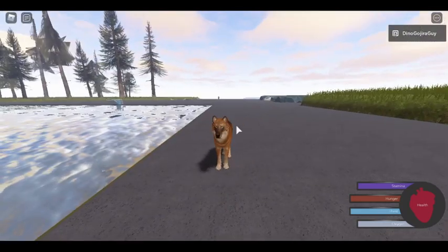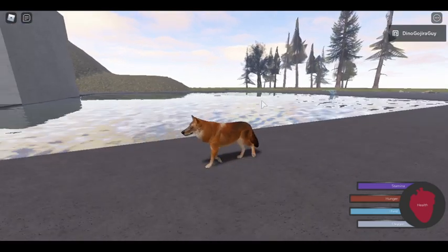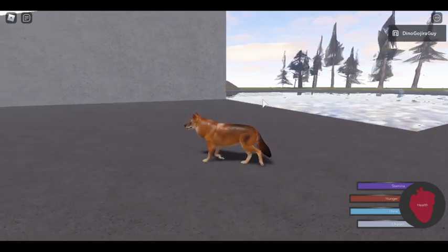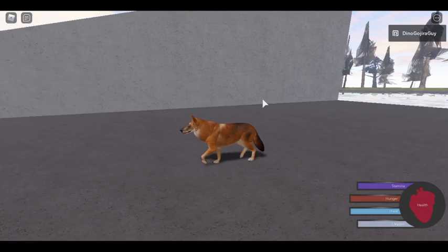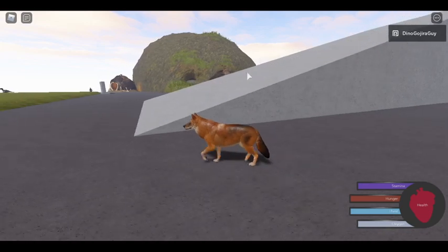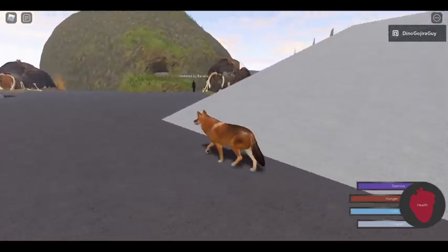Hello guys, welcome to this development video. Today I'm going to be showing off some new models for the game. As some of you know, the control re-scripts has been something we've been developing so the game runs and controls better. These are animals that will be added after specific re-scripts are done — some will be added after terrestrial, some after avian re-scripts, and aquatic and all that.